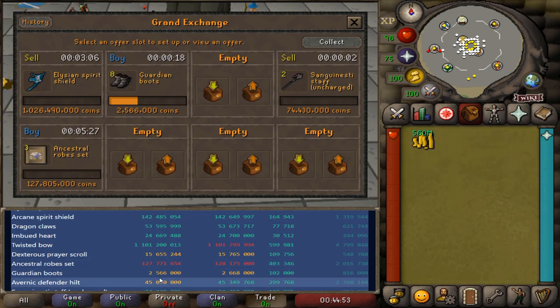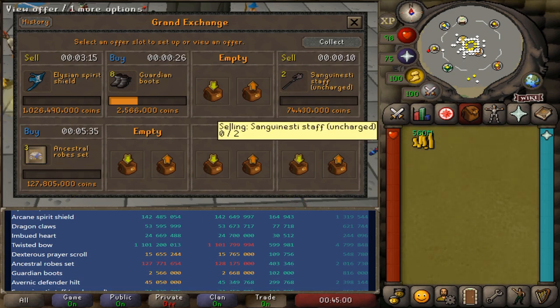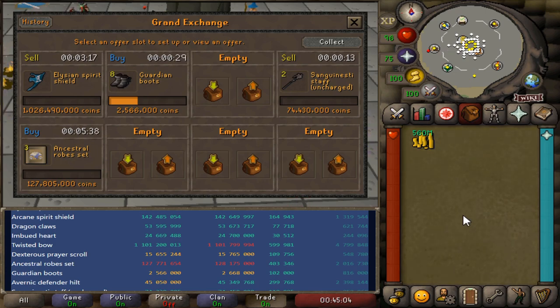Still slowly walking the Sanguesti staffs down in price. You can see someone just sold one for 74,450,000 and we were a little bit above that, so I've knocked it down about another 20,000, staying very competitive on my listings, trying to get all of them off before they're not in a profitable range anymore. Don't try to hold things for too long if you're just trying to flip them very quickly - you don't want to hold them on a downtrend.